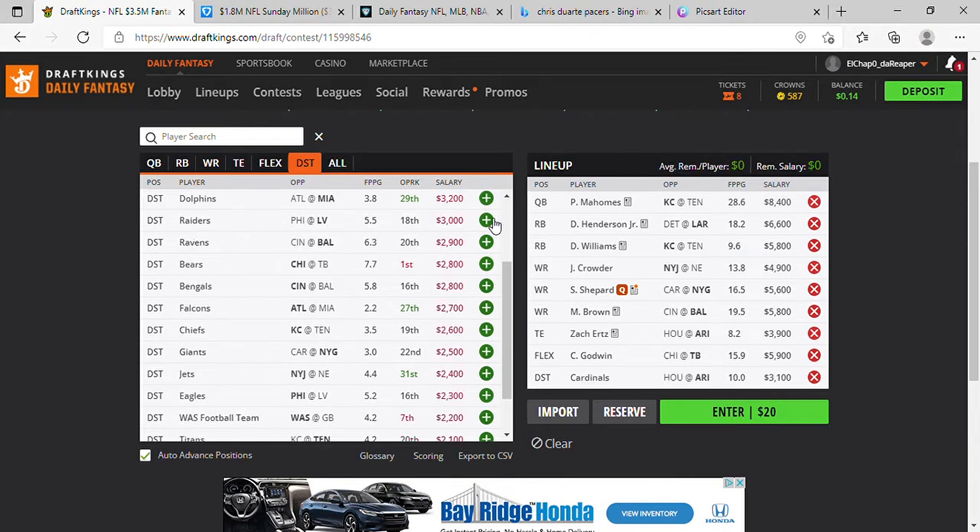So DraftKings Lineup 1 is: Mahomes, Henderson, Williams, Crowder, Shepard, Hollywood Brown, Zach Ertz, Godwin, and the Cardinals defense.